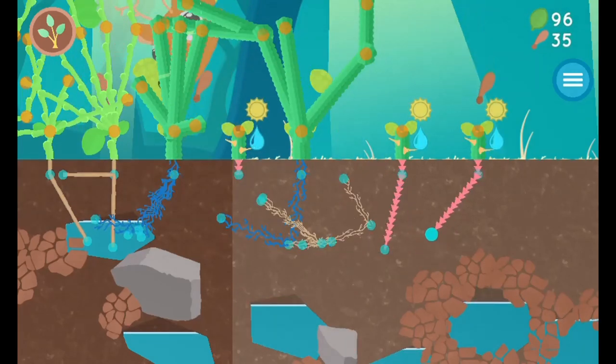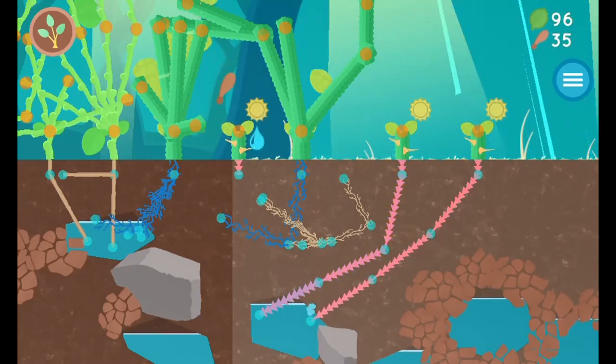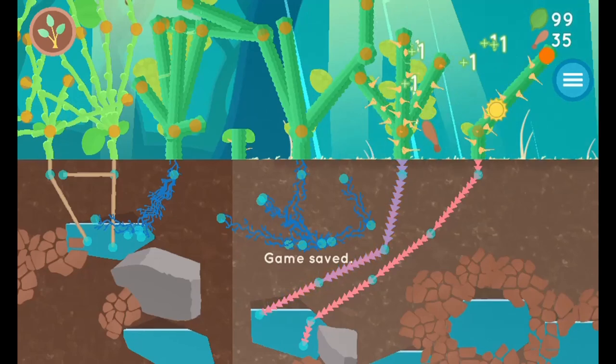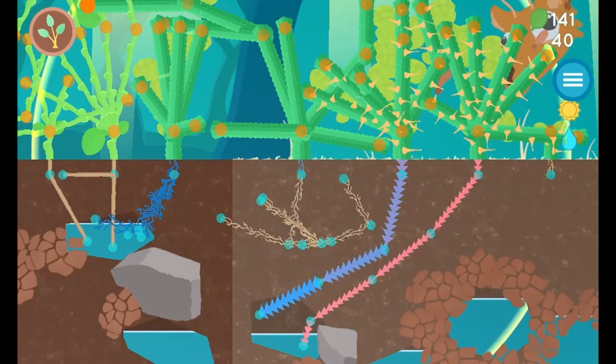Move the screen to the right with the W, A, S, and D keys and continue to expand your plant's reach. Complete all the tasks to win the game. Use your knowledge of science to complete this fun and educational game. Have fun and enjoy playing.